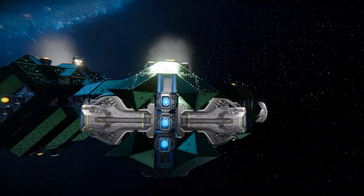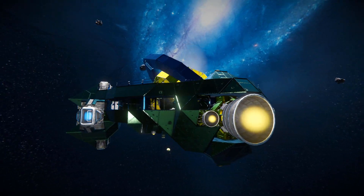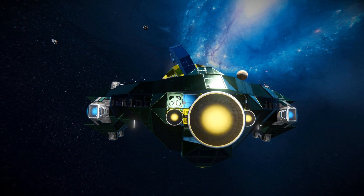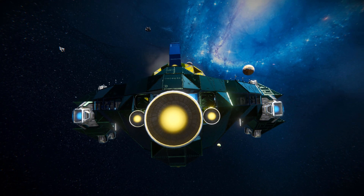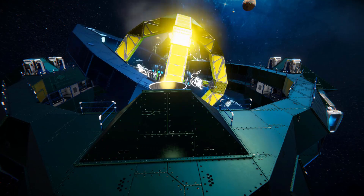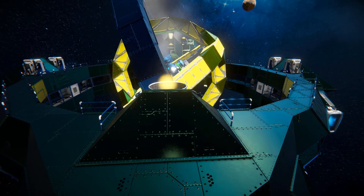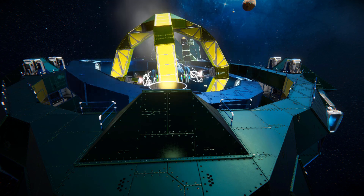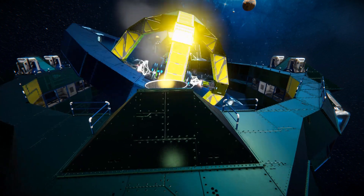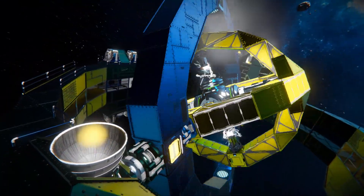That moves all the way around to the very back where we've got a few more hydrogen thrusters and two access doors to get in from the rear. Moving up and above, there's a bunch of railing going around the top because you can get out and walk around up here — pretty dangerous if the ship is moving, but entirely up to you. Moving further along, this is our spinning section.